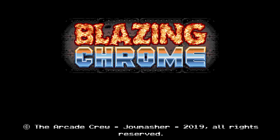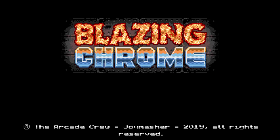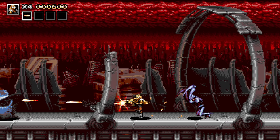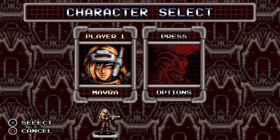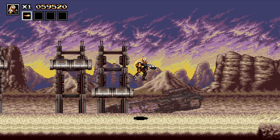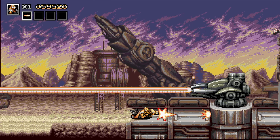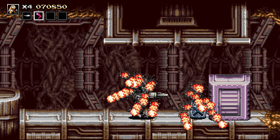We start out with Blazing Chrome from JoyMasher, available for PC, PlayStation 4, Switch, and Xbox One. I'm playing the PS4 version. This is a side-scrolling run-and-gun which gets a lot of inspiration from Contra. When you first start out, you can choose from two different characters, but you can unlock more. In this game, it's one hit and you're dead. The controls are pretty basic — you can shoot, jump, lock your movement with R1 while you aim, and roll. You can collect a few different weapons as well as other types of power-ups.